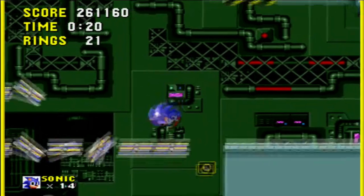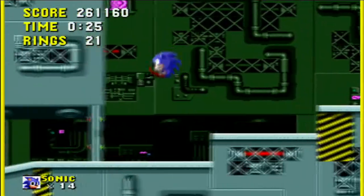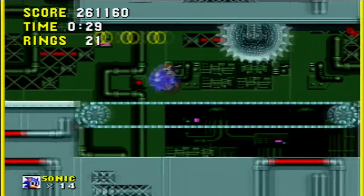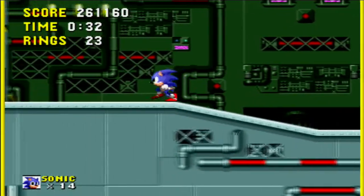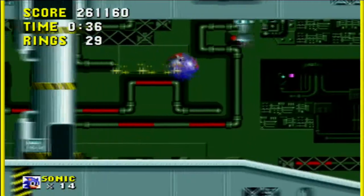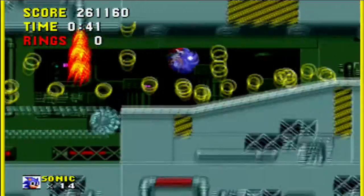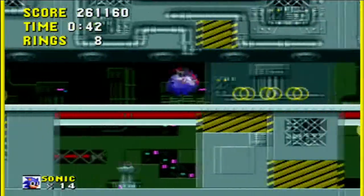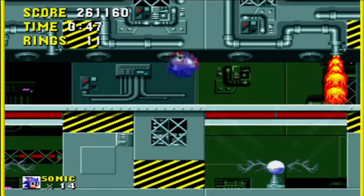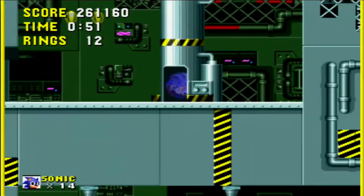In certain areas you have two paths to reach Dr. Robotnik: the upper area which has a few more traps, and the other way where buzz saws await. Taking the other route also has a platform that can crush you, so be careful. There are also two trap doors that can zap you if you're not careful enough.